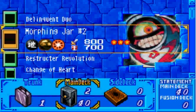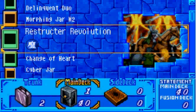Morphing Jar number 2 — I include two of these in my deck, just because it's a great card. If they have powerful attack monsters, you can get your attack monsters out there, and your Morphing Jars can get out on the field easily after utilizing this card. Restructor Revolution is a great card, and combined with Bistro Butcher — whenever you damage your opponent's life points with Bistro Butcher, it makes them draw two cards. I include three Bistro Butchers in the deck.